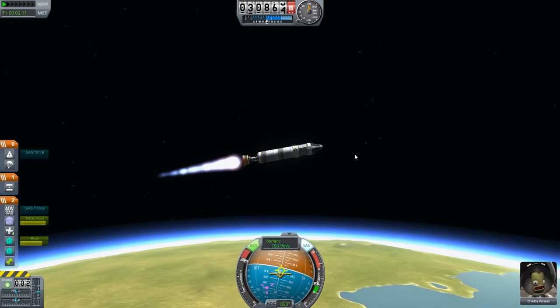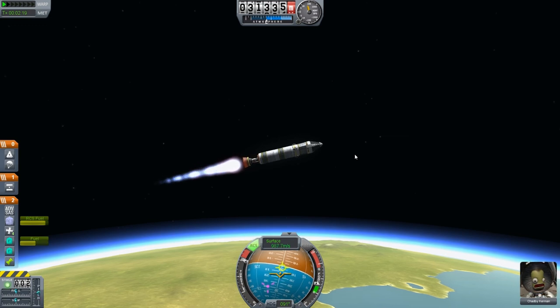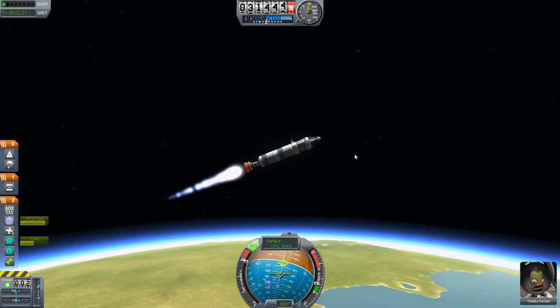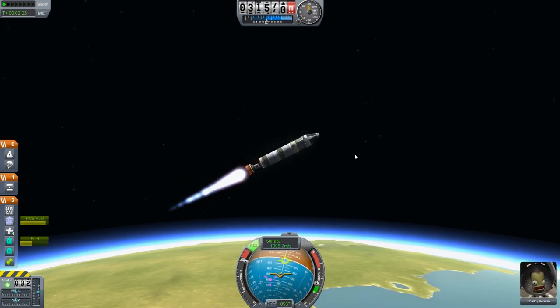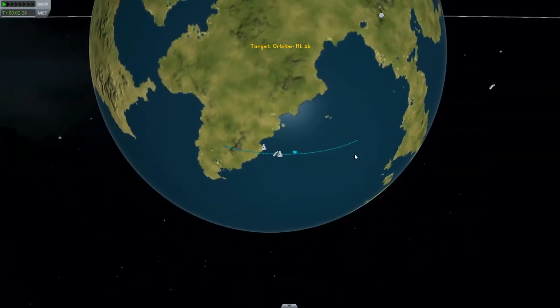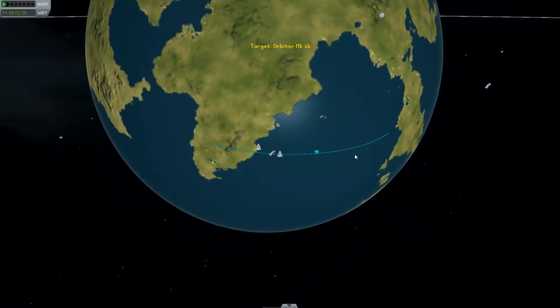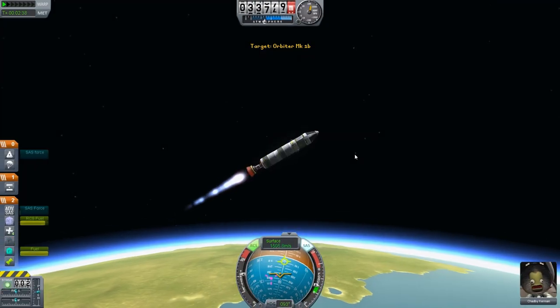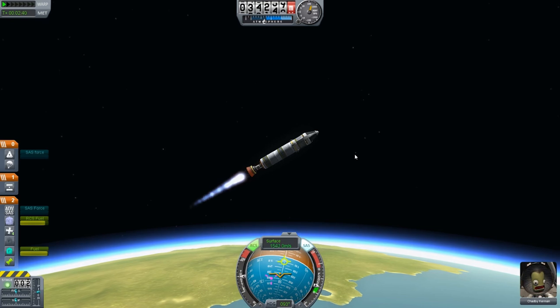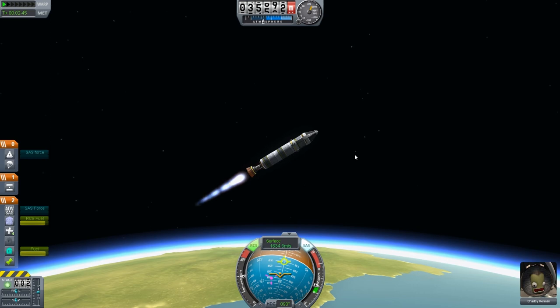I'm just on my final rocket stage now. I did set up some RCS on this as well to help with maneuvering, and it does work a little better. But I end up being just a little bit too low to make the most efficient orbit I can. So I'm trying to gain a little bit more altitude as I go, and I'm just wasting fuel left and right here, but I do end up getting into orbit again — just not a wonderful orbit.